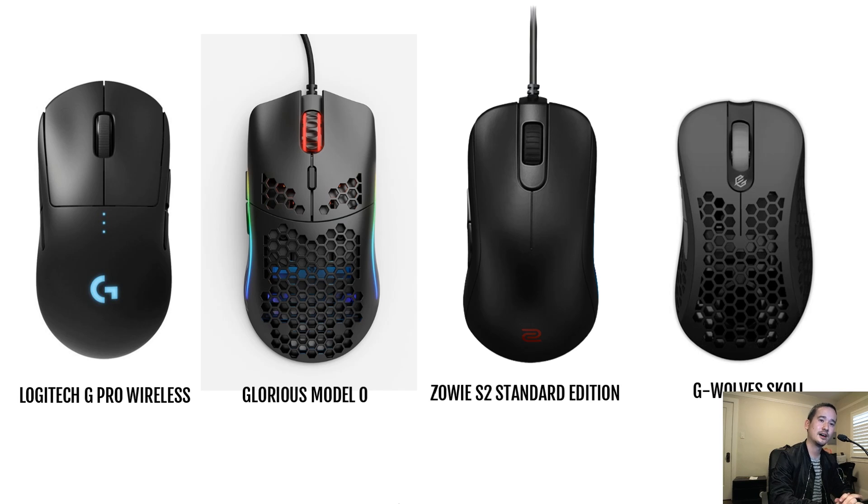And then the G-Wolf Skull — it's kind of like an EC2A ergonomic shape. It's got those holes in it since that's the hype trend these days, making your mouse super light. And this one's going to be releasing soon. So I'm going to have something called a Gleam contest, and you can enter for a chance to win one of these.